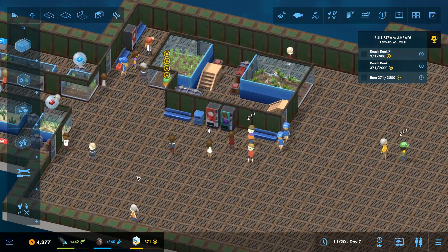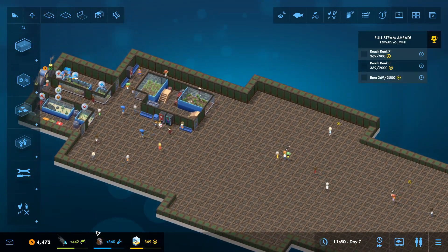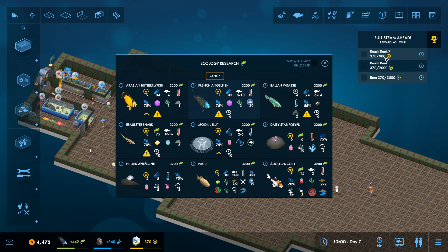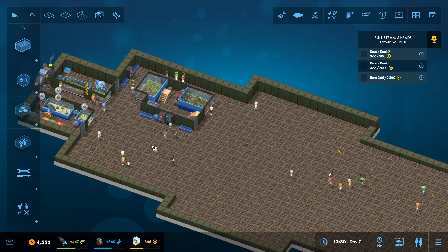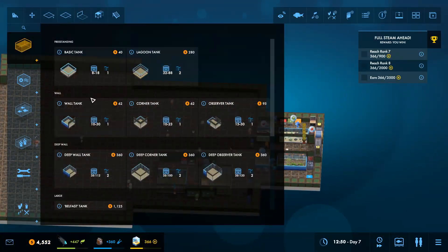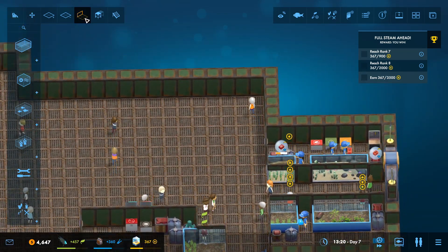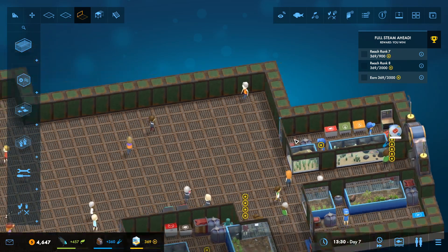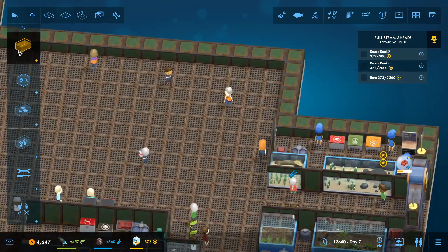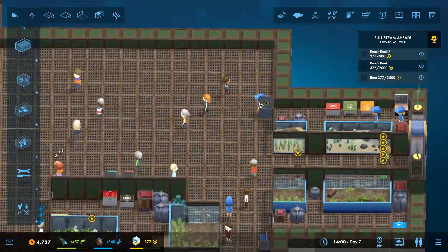So we're going to do some fish, obviously. We don't actually have that many freshwater fish - I feel like more are going to be unlocked when we reach rank seven. So we're going to do saltwater this episode. We have to be careful of our money, we've only got like five grand which is not a lot. So we're going to continue saltwater down this side. I'm thinking maybe a couple of smaller tanks here and then big tanks in the middle.